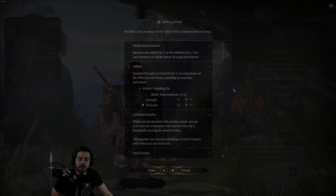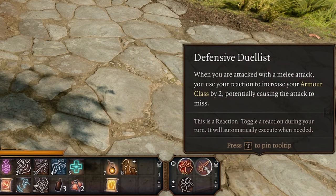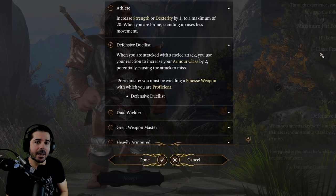The next feat is called Defensive Duelist. This is a reaction that you can toggle on and off in the bottom right of your screen. If you have it toggled on and you're attacked by a melee attack, the game uses your reaction to temporarily increase your armor class by 2, making the melee attack more likely to miss — and 2 is a pretty significant increase.